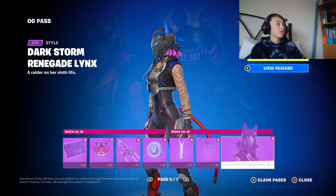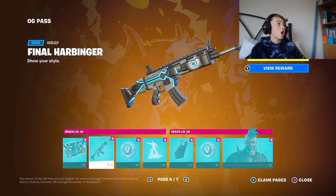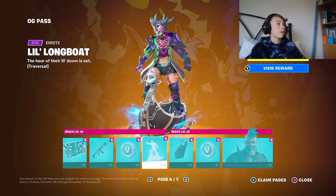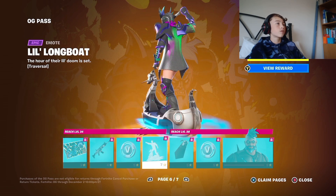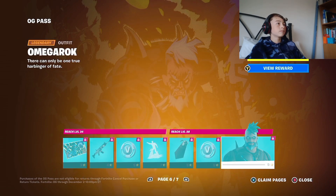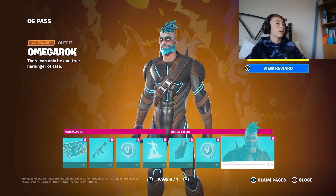Nice pickaxe — Dark Storm. Renegade Lynx, she's got a little mask on. Omega Rock. This little wrap, V-bucks, little long boat — love a traversal emote. Back bling. V-bucks, Omega Rock.